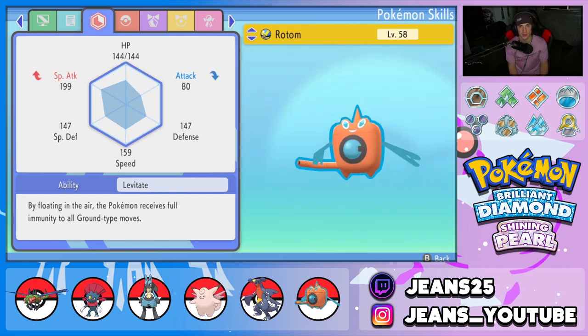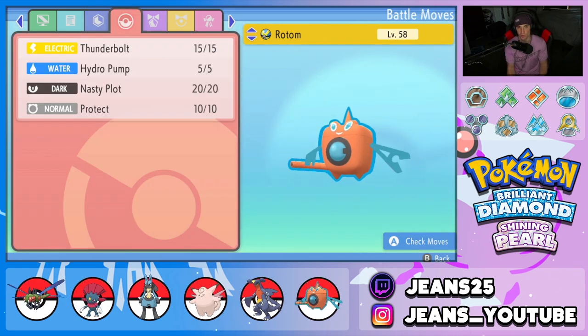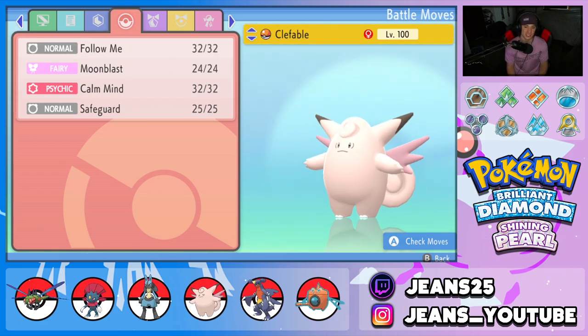Fifth Pokemon is our heavy special attacker — Rotom-Wash with the Sitrus Berry. It's rocking that typical moveset of Thunderbolt, Hydro Pump, Nasty Plot, and Protect. Really really strong, really like this Pokemon in most situations.